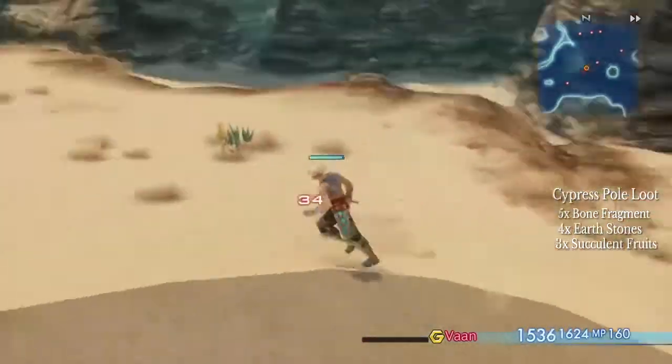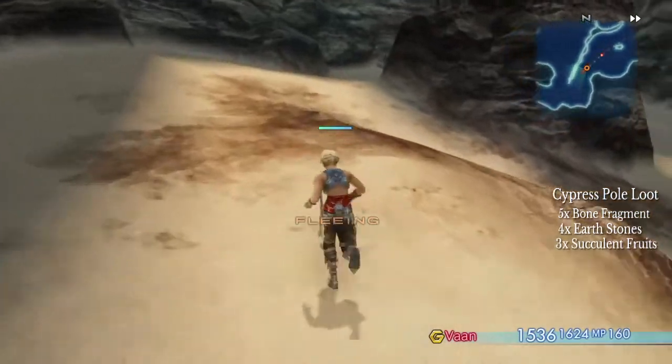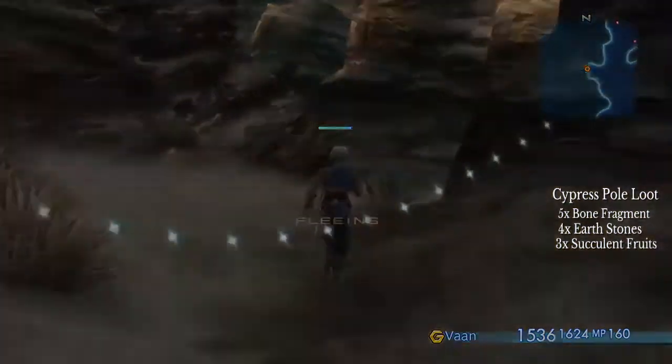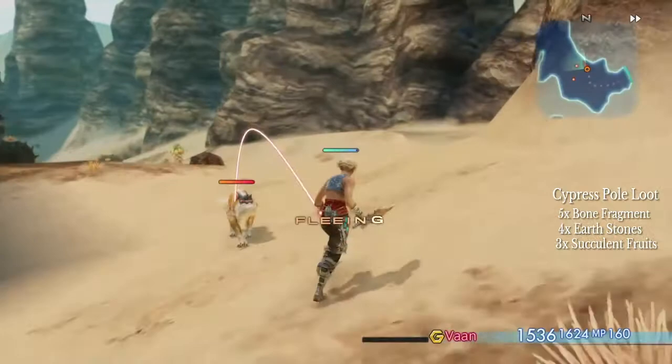What's up guys, Let's Grind Games here, and today we're going to be getting the Cypress Pole in Final Fantasy XII, the Zodiac Age. On screen there you can see a little bit of text saying Cypress Pole Loot, because we're going to create this item in the bazaar — this is the earliest way to make this item.